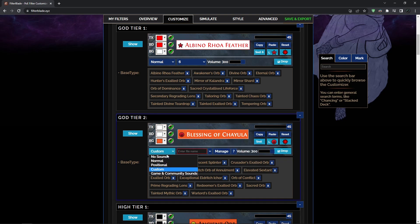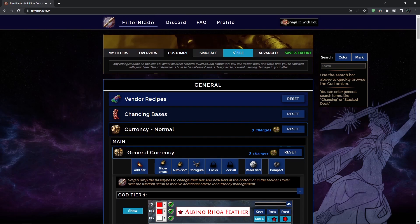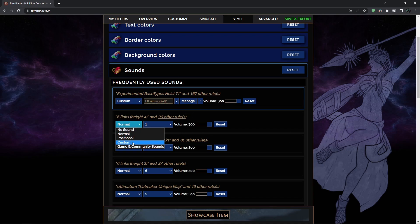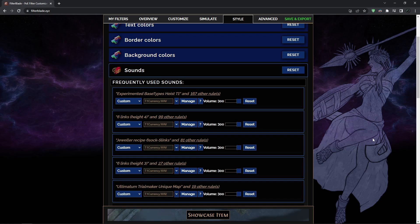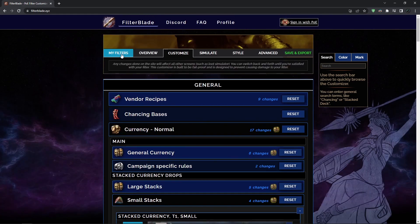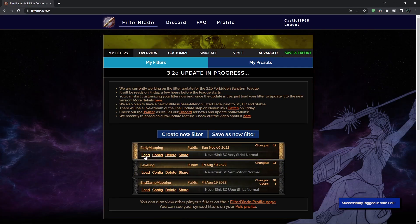The better way is to use the Styles section in FilterBlade, which lets you mass-change certain things. You go to Style, and for all items of a given category you change the sound to Custom and type it in — it changes everything at once. Just as an example, I'll set everything to the same tier-one currency sound right now. When you go back to Customize, literally everything will have that sound assigned. That's how the style mass-change works.